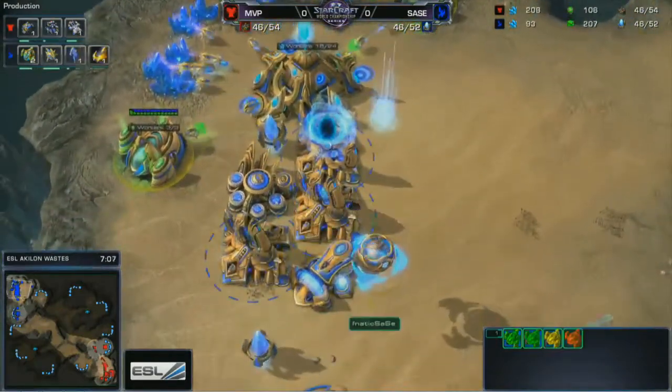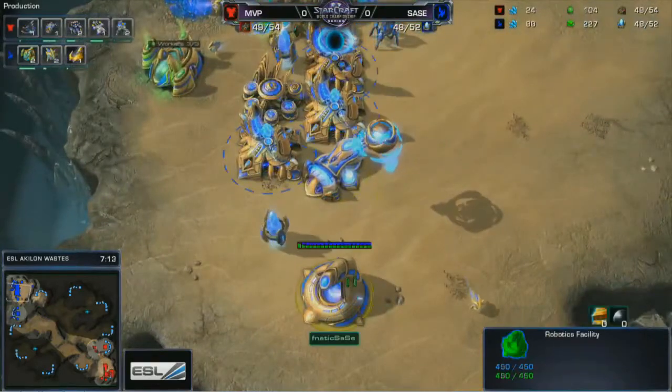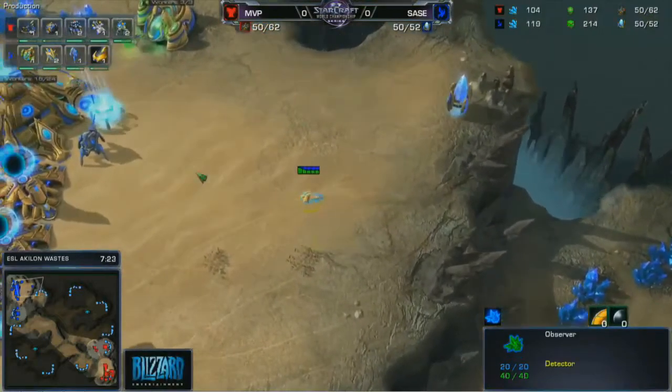With the Starport finishing up, he starts building a Medivac right away. That not only gives him a little help if pressure comes, but also gives him an option to apply counter-pressure with Mines and Marines.